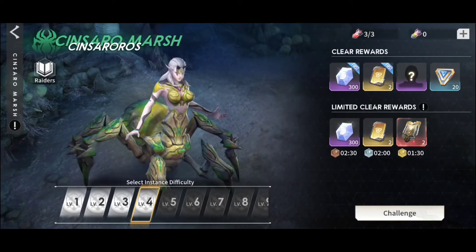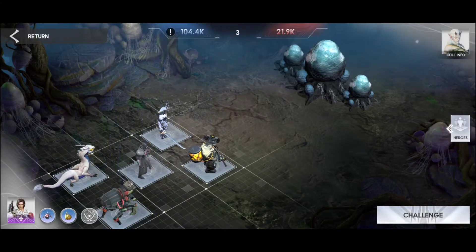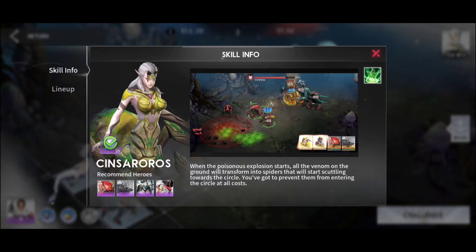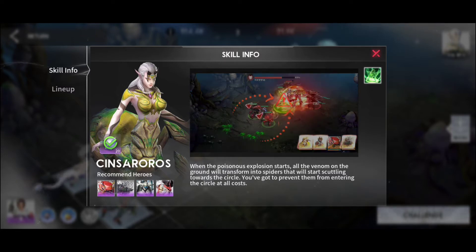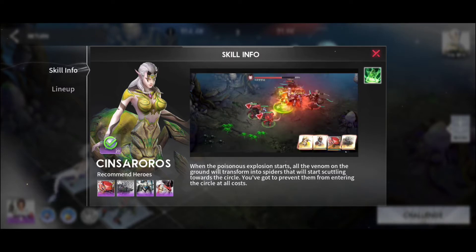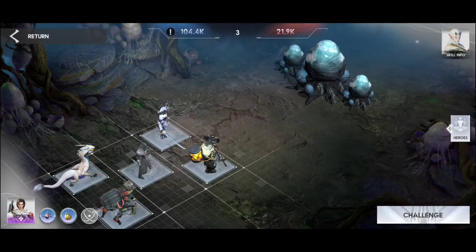Watch out for the other bosses too, because they're quite difficult. For example, this one — when the poisonous explosion starts, all the venom on the ground transforms into Spizers that start moving toward the circle. You have to prevent them from entering the circle at all costs, otherwise they'll do a lot of damage and you'll lose the fight.